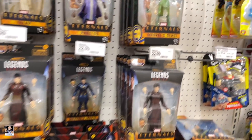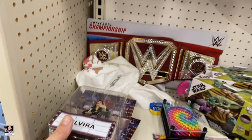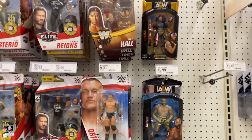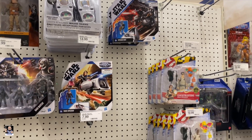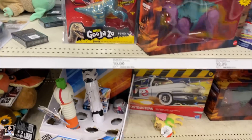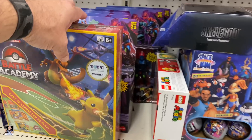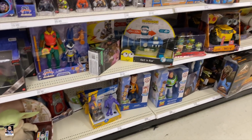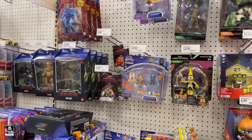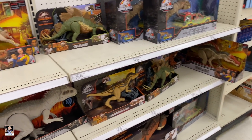Let's see what else we can come up with. What do we have here? Elvira right there. Wrestling. Got some speeder bikes. Just got stuff everywhere. Grogu's. Still, I don't think any of these have moved, to be honest with you. Yep. Dinosaurs. Alright guys, that's going to do it for this section.